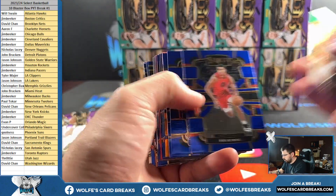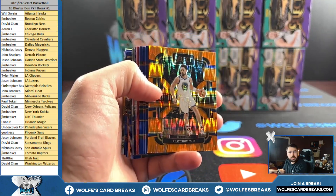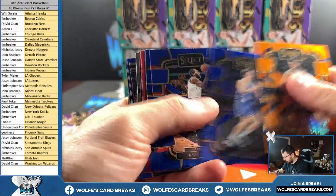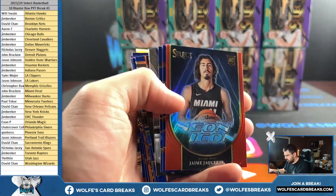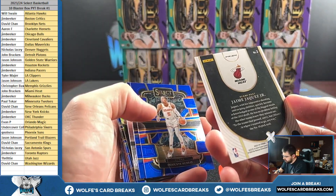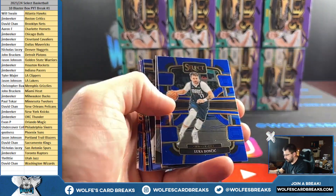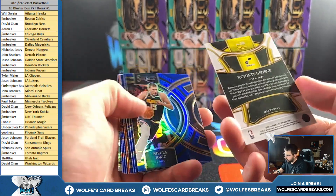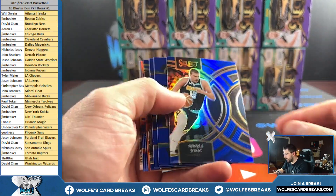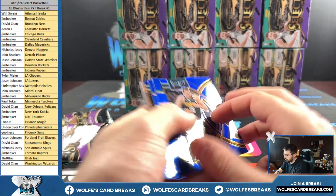Green, white, yellow — Jordan Poole, Chris Murray, Clay Thompson on the orange flash. Neon icon. Jaquez Jr., rookie for the Heat. Keontae George. Mezzy. The Joker — premier level silver prism.